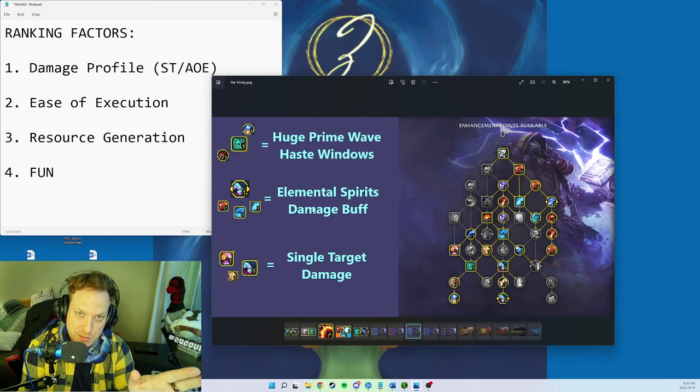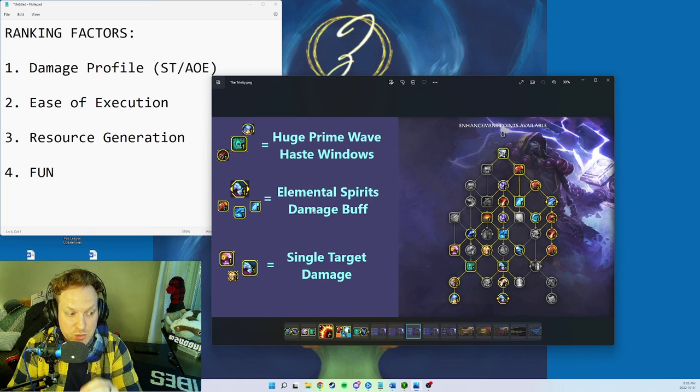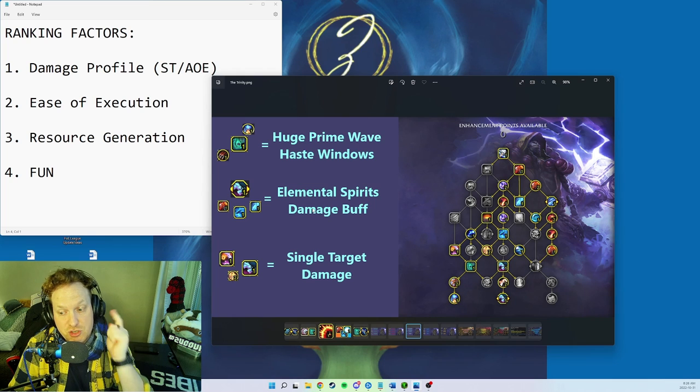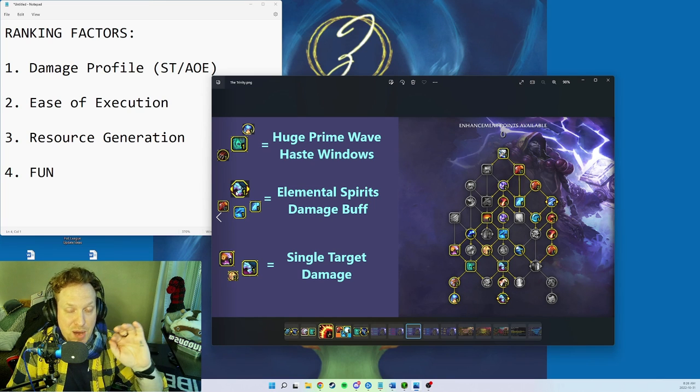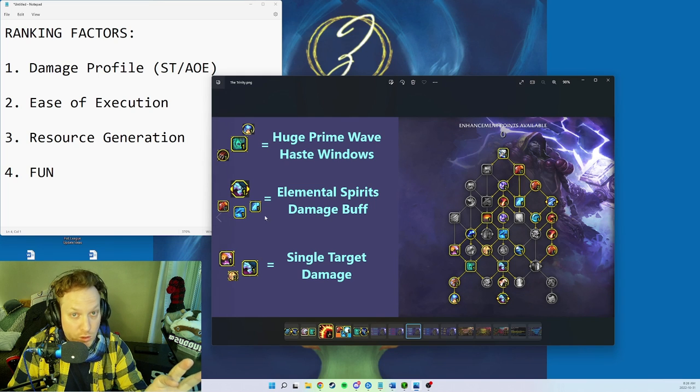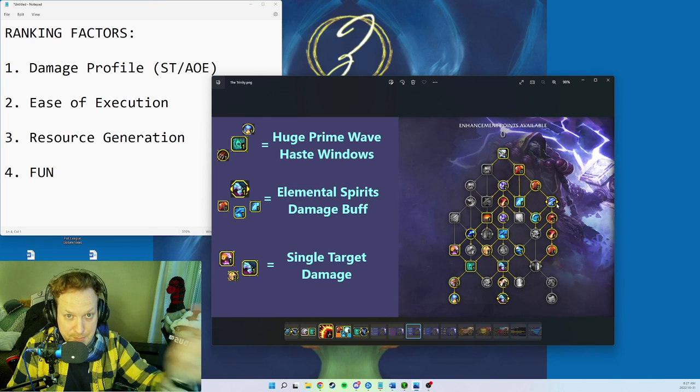In this build you don't want to press Storm Strike at all if possible. You want to press all the elemental abilities because they benefit from your mastery, which increases Fire, Nature, and Frost spell damage. You also benefit from Elemental Spirits, which buffs your Fire, Nature, or Frost spells by 20% depending on which wolf comes out.